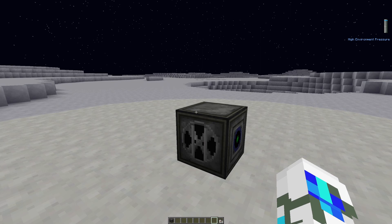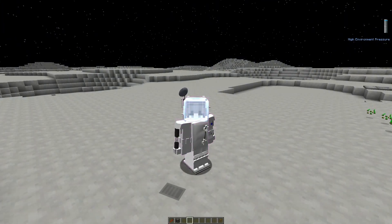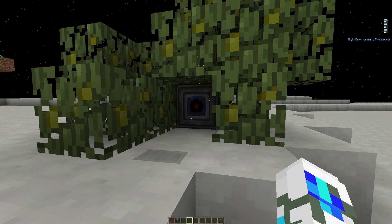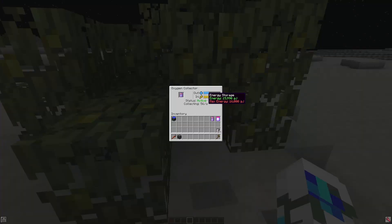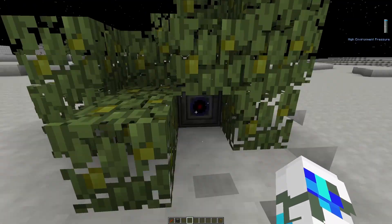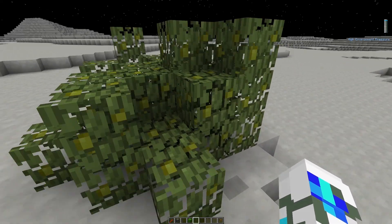You may be wondering: how do I get oxygen in the first place in an environment where there's no oxygen? Well, there are two different methods that I specifically like and have found to be very useful. The first one is the most commonly used, and it is called leaf stacking. This involves using a lot of leaves around maybe a couple of oxygen collectors. It's a pretty good method for aesthetic purposes, since you can easily hide an oxygen collector — if I was to just cover this up, you would barely notice the oxygen collector.